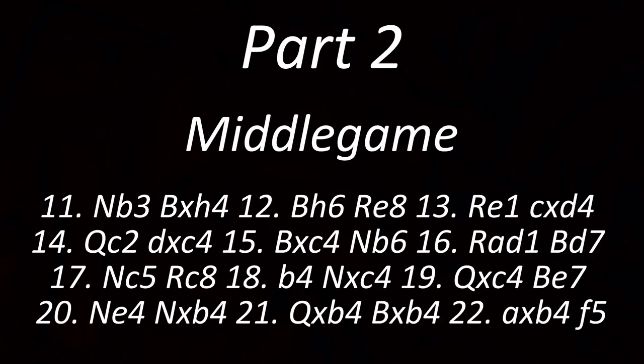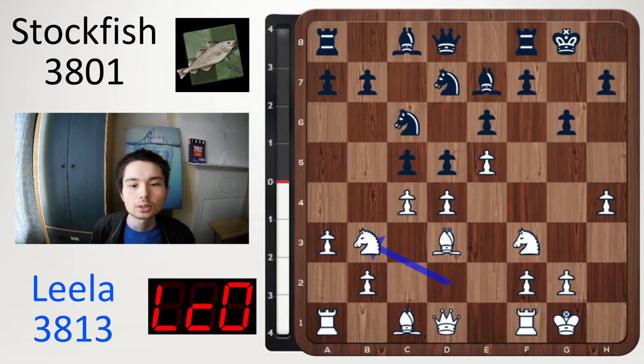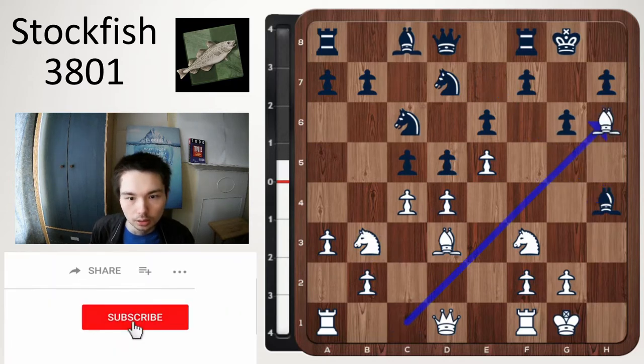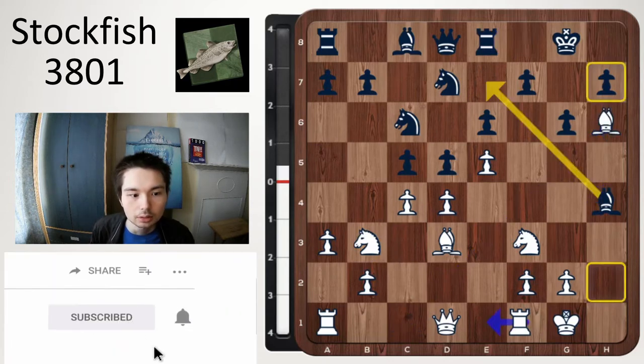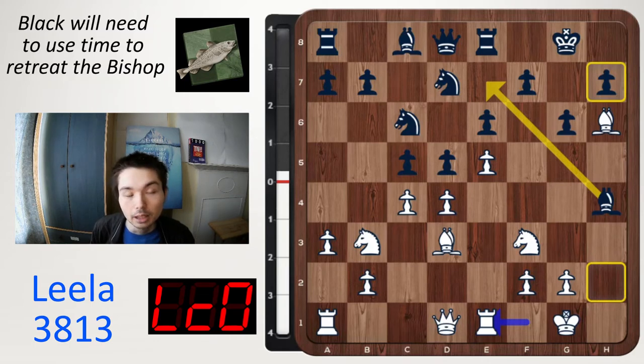Now we have part 2 — the middlegame. After knight c6, knight b3, defending the centre. And Stockfish now goes bishop takes h4, grabbing the pawn, and bishop h6, rook e8, and rook e1. You don't notice it too much when you are down a rook's pawn — black will need to use time to retreat the bishop, and that's why Leela 0 sacrificed the pawn. Black is going to move the bishop back to e7, but white would have made progress in a different way.